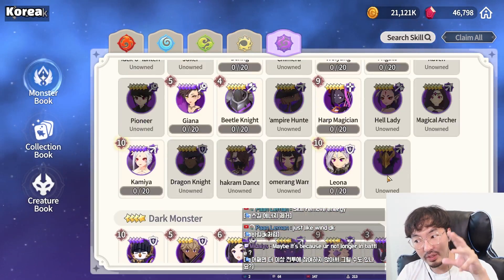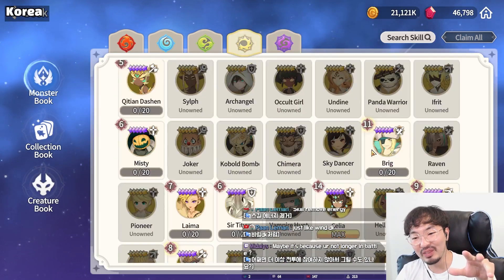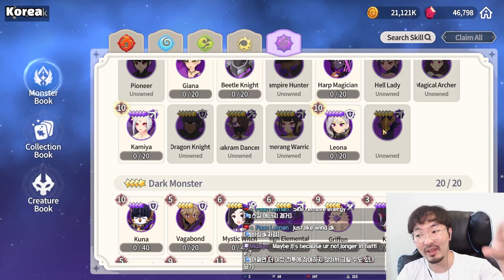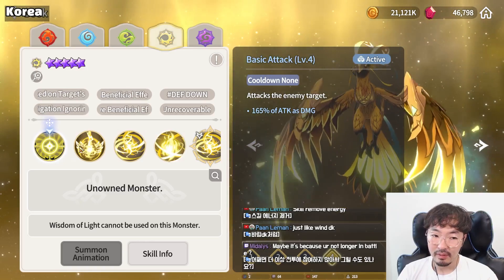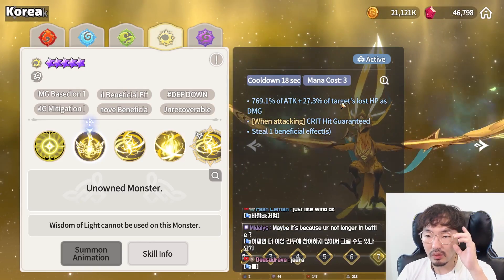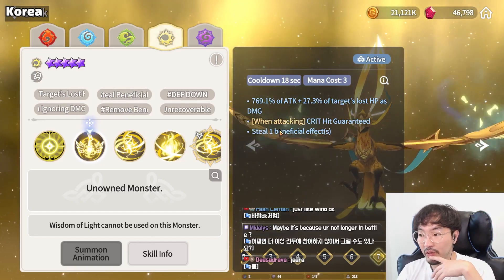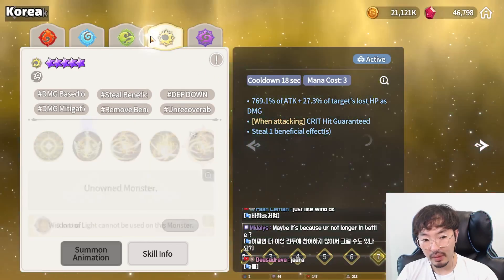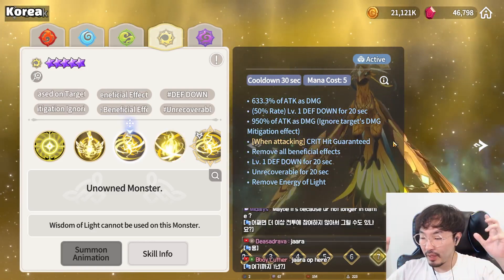For now there's no English name, but most users already know — Light Phoenix and Dark Phoenix. Light Phoenix's name is Eludia. Basic attack is just a basic attack. First skill — single target — attacks the single target, deals more damage based on target's lost HP, critical hit guaranteed, and steals one beneficial effect. It's basically the same as the Wind attribute. Second skill — wide area — attacks one time, applies defense down.